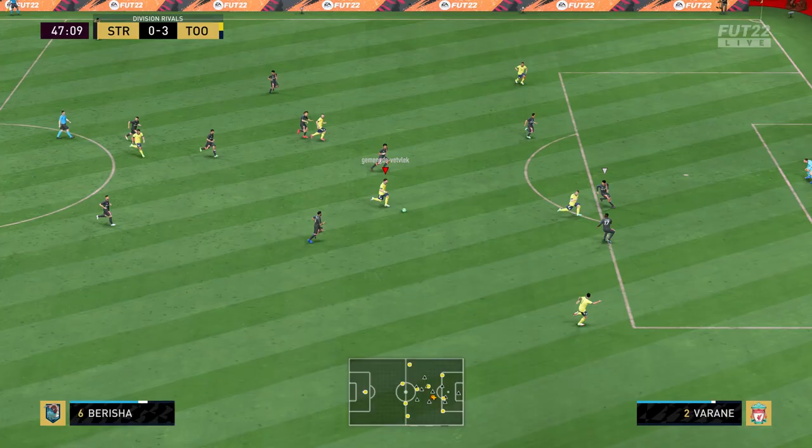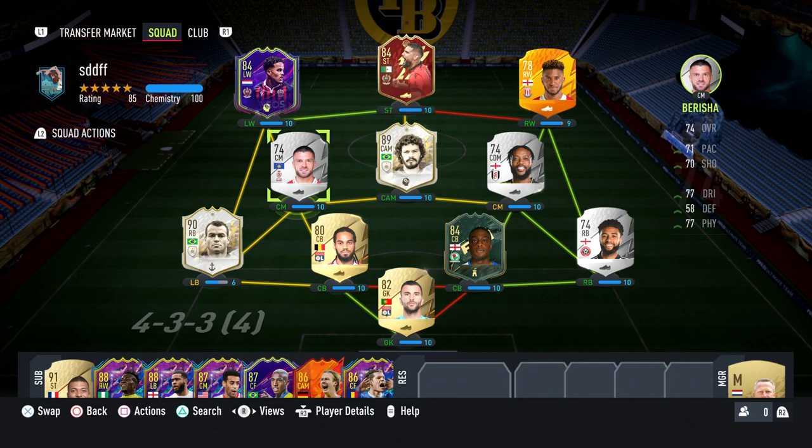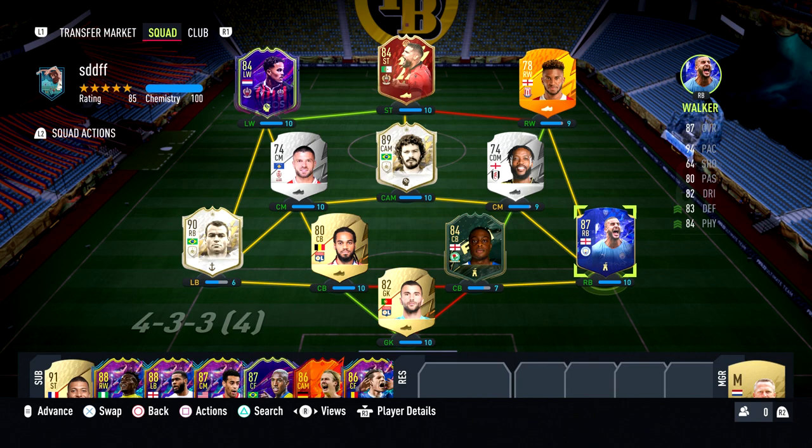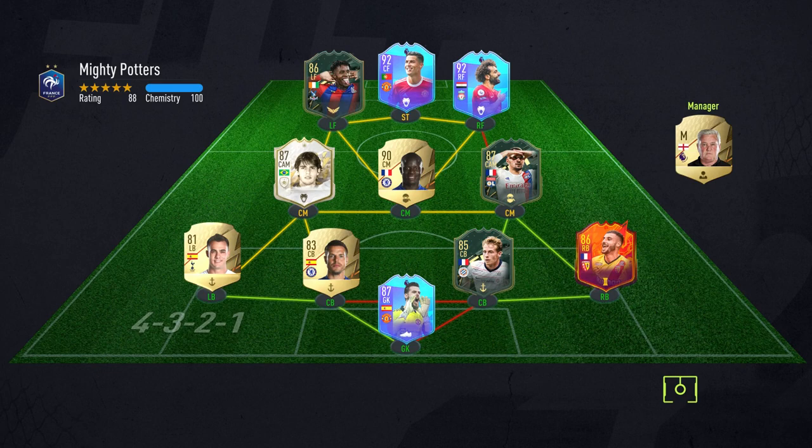I'm using Berisha in my midfield — I use him because he can score absolute bangers. This is how my team looks, nothing too special. I got Cafu from my mid icon pick, so that's a pretty good defender. I use Kyle Walker instead of the right back that I had — just makes more sense. Let's play.